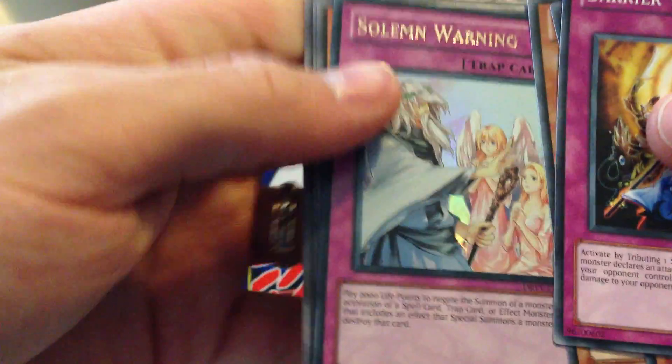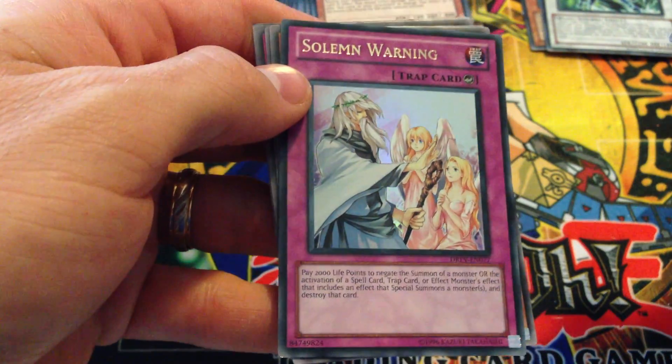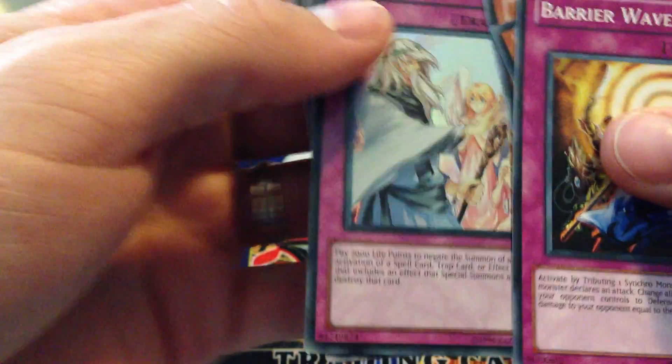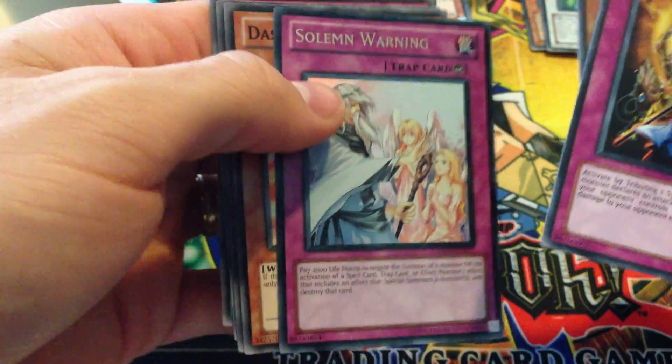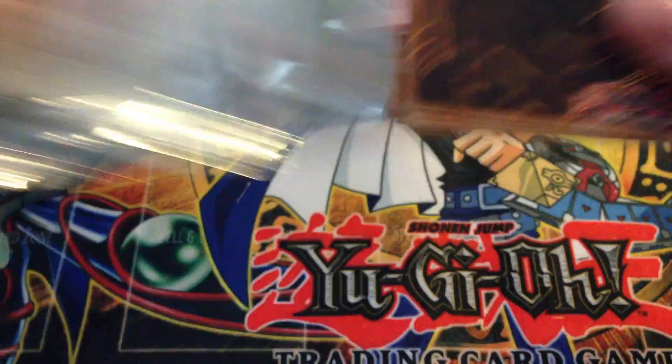Oh, there's a good ultra! Solemn Warning. Wow, two ultras in a row. That's good, I wish it would have been the ultimate because it looks so much cooler, but that was a good ultra. Well, that makes me a lot happier. At least I won't be mad after I opened this box thinking I got a bunch of crap. I never pulled a Warning before — it was perfect. I opened a lot of this set because I really liked it; there's some awesome stuff in here.